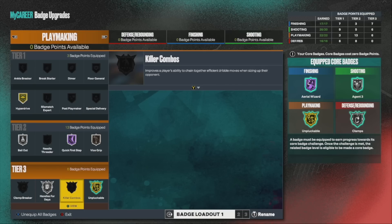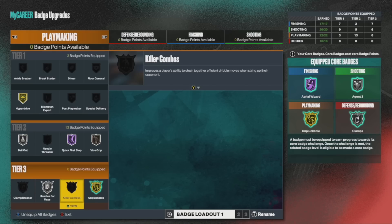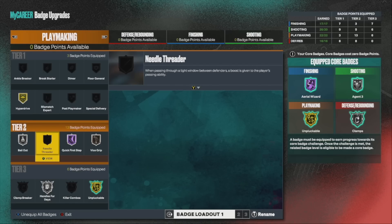I think I covered all the badges. Y'all see the lineup I'm running — I run this lineup here for rec and then I run this one for the park. Y'all choose whichever one is more convenient and adjust it to y'all's needs. Now Needle Threader is a solid badge — I've been trying it and you definitely make more successful passes. But if you don't have the badge points, I just don't add it. I did try it out and it was a solid addition — it's definitely effective, you get less turnovers especially when it comes to passing lanes, but it does not negate all interceptions.